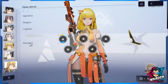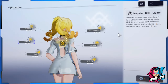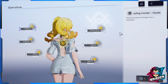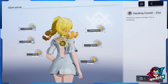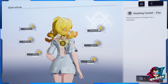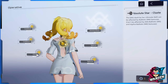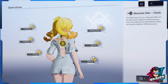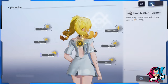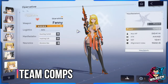For neuronics priority: first priority is the support skill neuronics, second is the standard skill, and last is the ultimate. For the standard skill neuronics, the no-cooldown node is the top priority followed by the bullet count increase. For the ultimate, prioritize the S-energy restore node first, and the other node last.